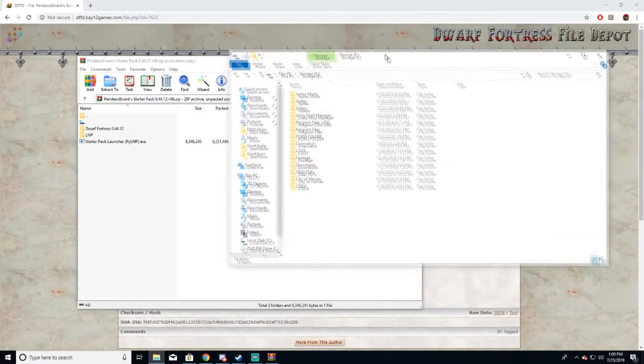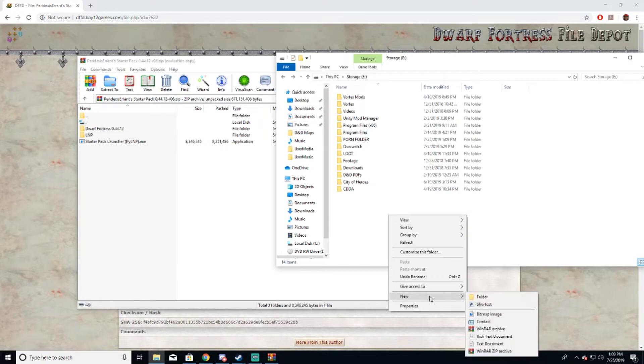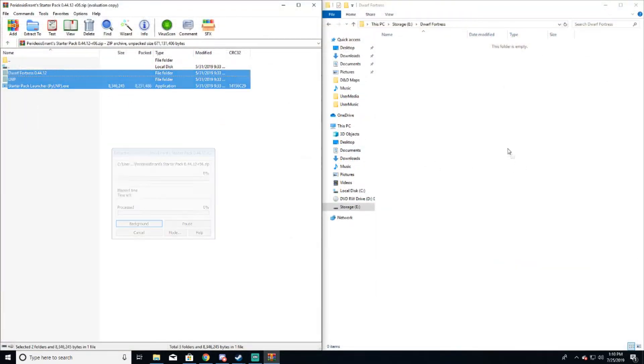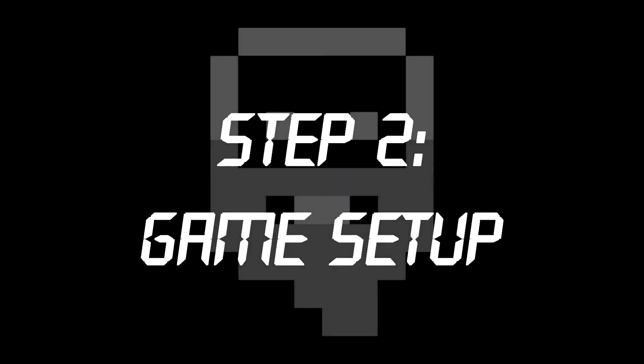Once it's done downloading, open the zip file and find the place you want to put it. I like making a folder called Dwarf Fortress so I know where everything is. Once you make that, just drag and drop everything from the zip file into the new folder. And just like that, you've installed Dwarf Fortress.